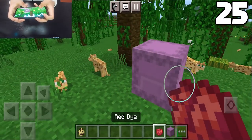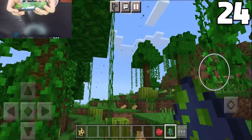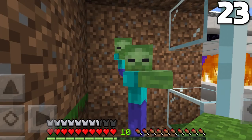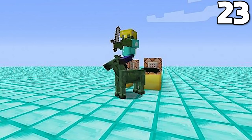Shulker boxes can no longer be recolored in creative mode, so that's kind of an inconvenience. Phantoms are no longer afraid of ocelots. Baby zombies can no longer form into these crazy jockeys, including on animals such as ocelots, cats, wolves, cows, mooshrooms, and zombie horses.